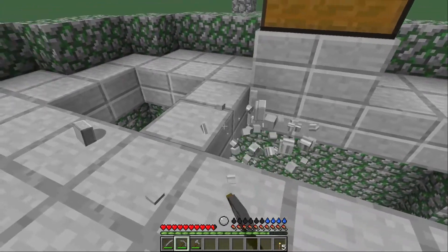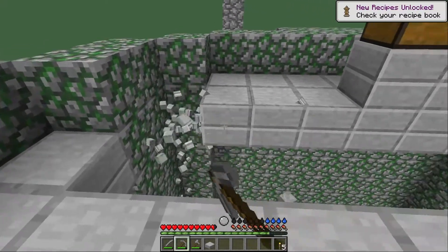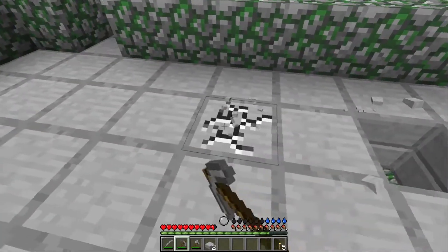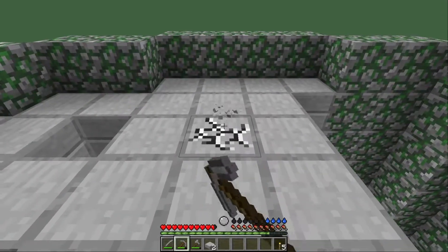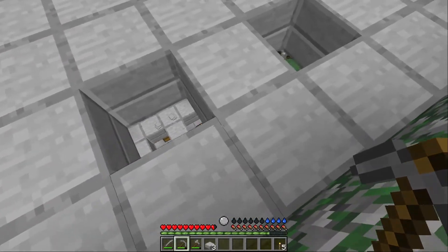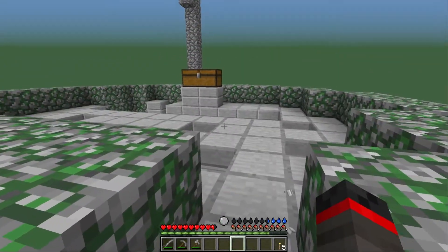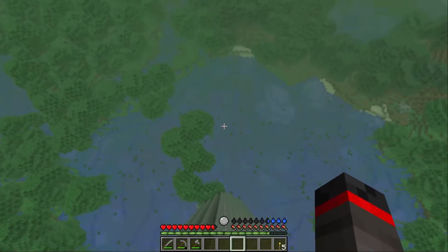We're just gonna be breaking these things and saying goodbye to the skeletons because we don't like them. We got lots of loot but I'm really scared that these skeletons are just gonna start killing me. We're about to hop off this thing — yeah, here they are, they start looking at me. So I said okay, it is time to go away from this tower, and we jump. Yeah, there we go, alright.